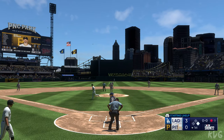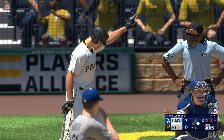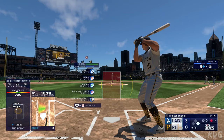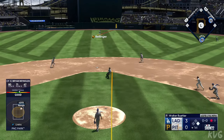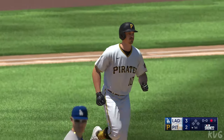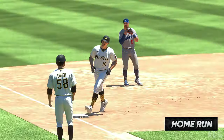Batting third, the center fielder Brian Reynolds — good contact guy, good defender. He hits for average, and one of the things in today's game is the value in the fact that he hits both righties and lefties. That one hammered — center fielder way back there, way back there, turning, looking — and that one is gone! Reynolds leaves the yard and they slice into the lead. It's 3-2.